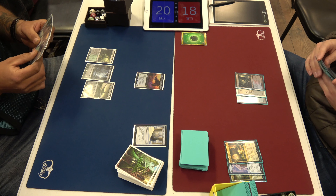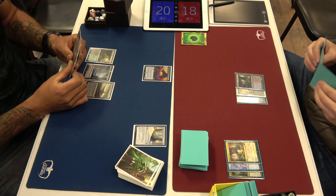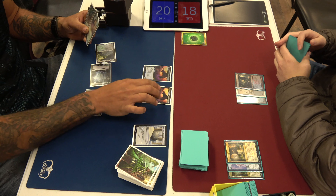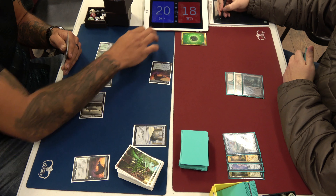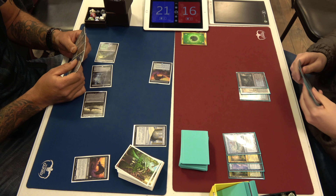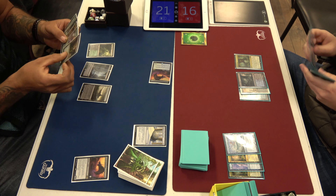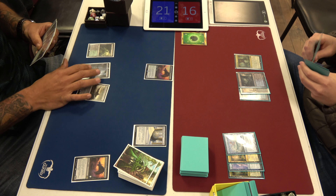Here's the Hooded Blightfang, which is a card we were talking about earlier as being one of the actual good cards in the deck. I counter one of them. The best part is there are two of them. Whenever a Deathtouch creature attacks, the defending player loses life, you gain a life. It's technically a 1/4 for three mana with Deathtouch, and it makes every other creature drain.